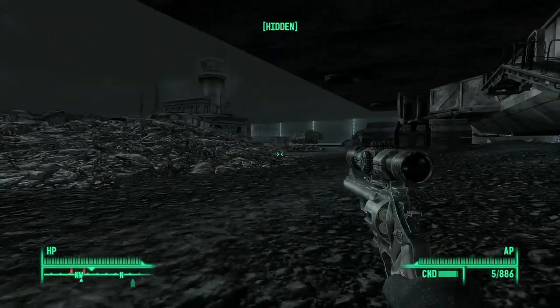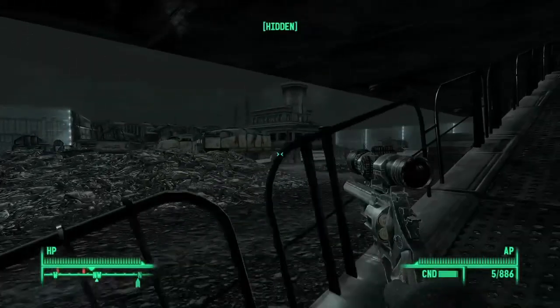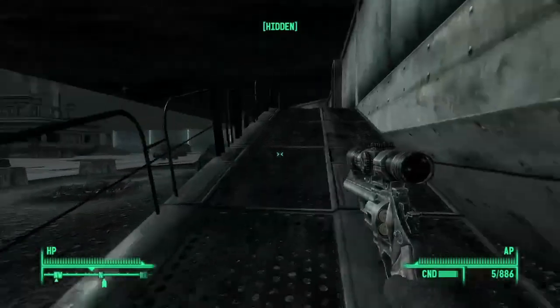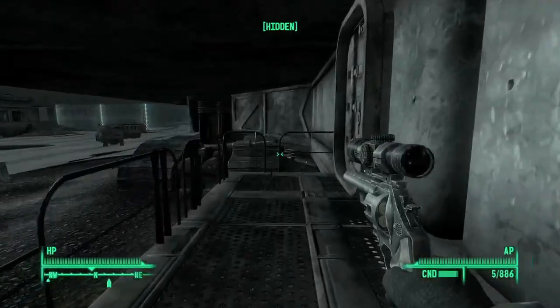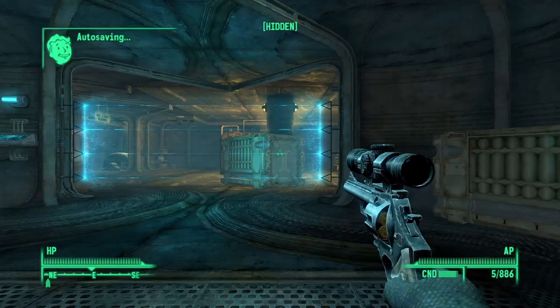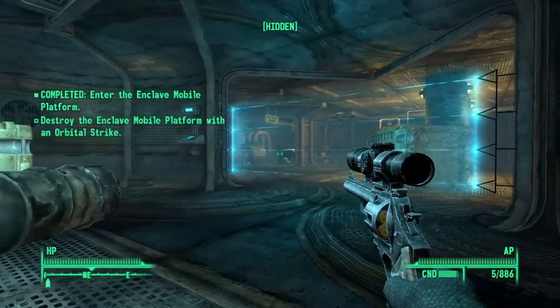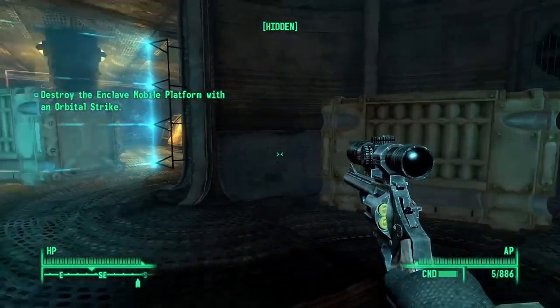Somebody this way too. Alright, we're going up. This place is nuts. And there's deathclaws roaming around in here too. Destroy the Enclave mobile platform with an orbital strike — okay, alright.